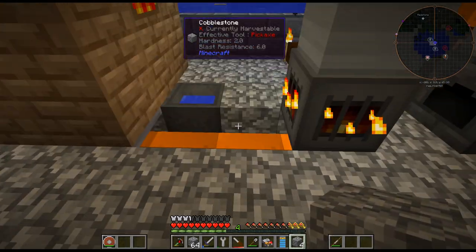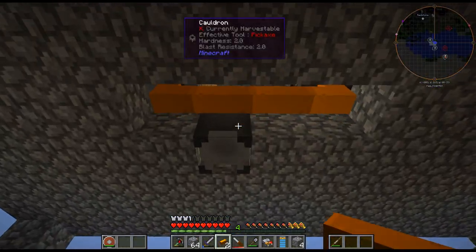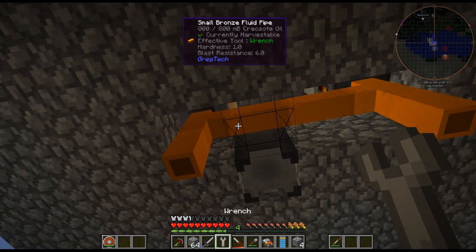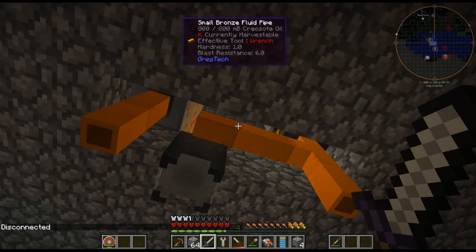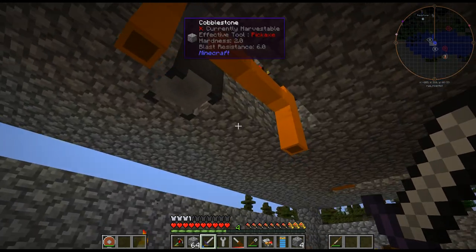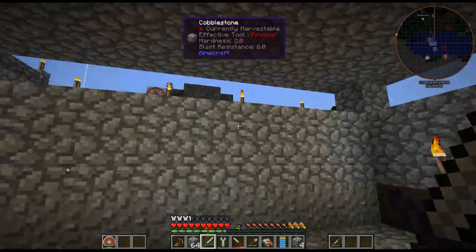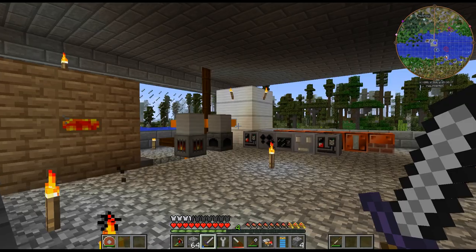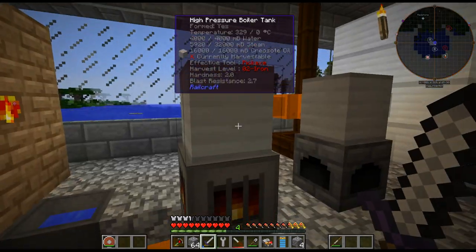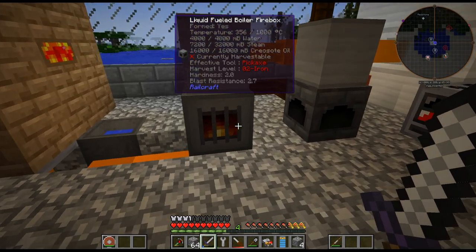Unfortunately, I don't like how you can see through it, so I'm going to change that. I can turn that off and it should empty - but those are probably full. Do I care enough to worry about 800 buckets of creosote salt? I'll give that a second. Once it's emptied out, I'll switch those around. That is basically a very rudimentary automated steam production setup.